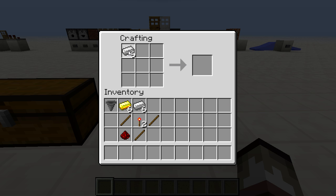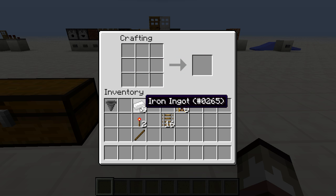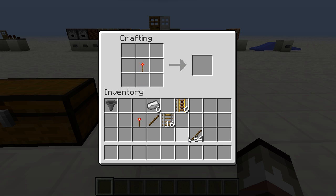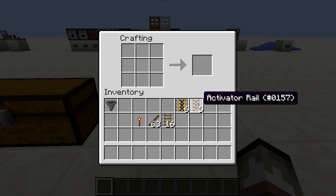For rails, place three ingots on both sides with a stick in the very center. Powered rails are nearly the same recipe except using gold ingots and with a redstone underneath. The activator rail is similar — three iron ingots on the sides, a redstone torch in the center, with two sticks, giving us activator rails.